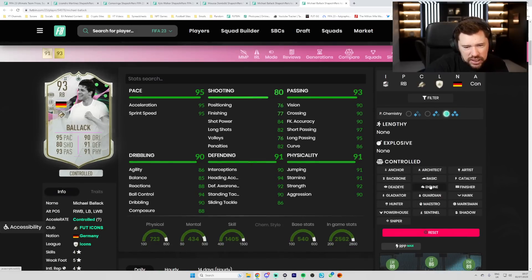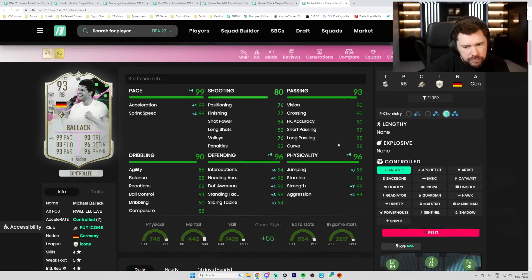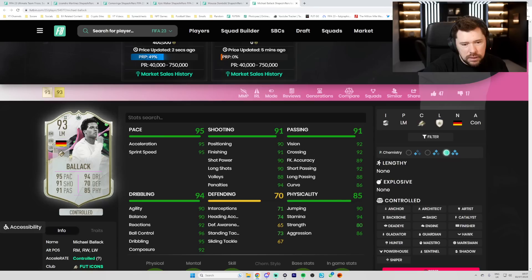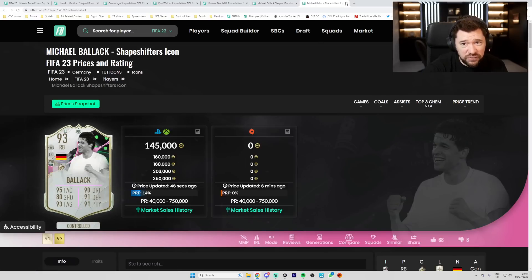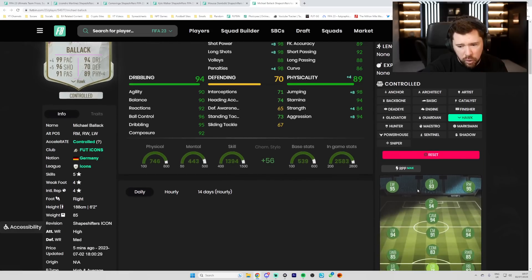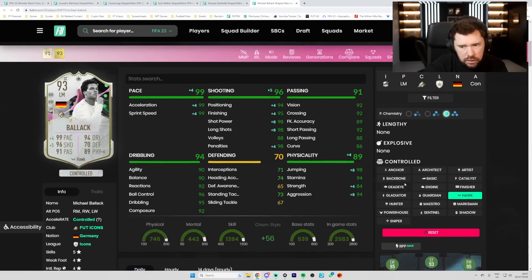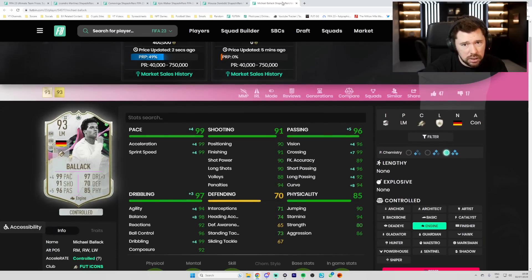Do you know what it is about this card? I'm not keen on its dribbling. Passing is brilliant. Pace, defending and physicals are brilliant, especially with the anchor. That dribbling is a little bit meh. For the midfielder, however, he's already 400k. What's the other one at? He's already 140k — that's mad. This Michael Balak has nice dribbling, very nice pace, great physicals, very good passing. Could pop a hawk on him or an engine on him. 96-rated winger — that's a crazy card with five star skill moves. That is a very nice card, and it's cheap already.